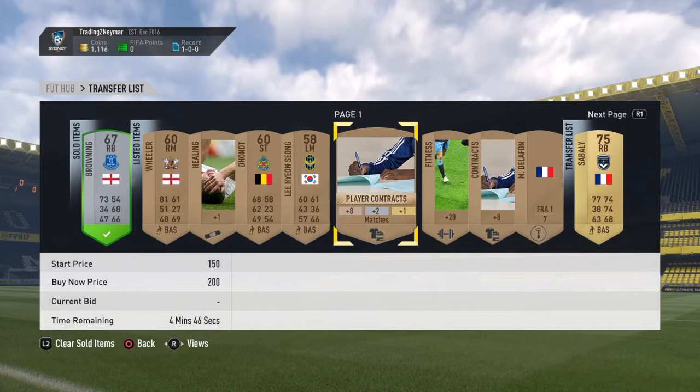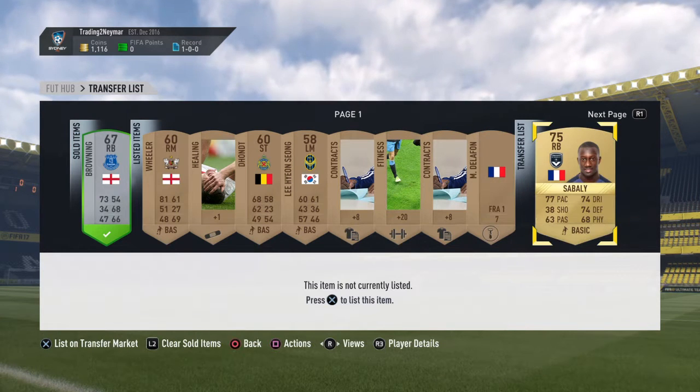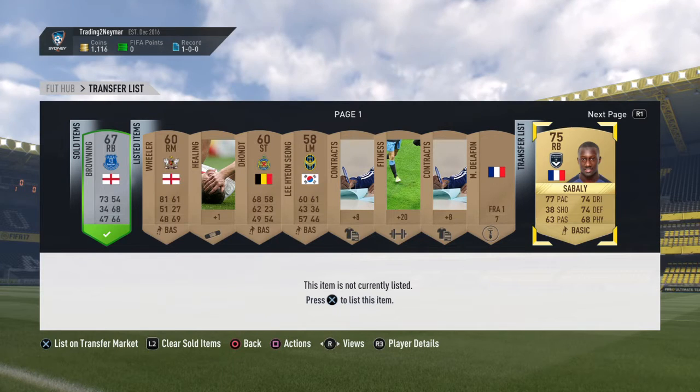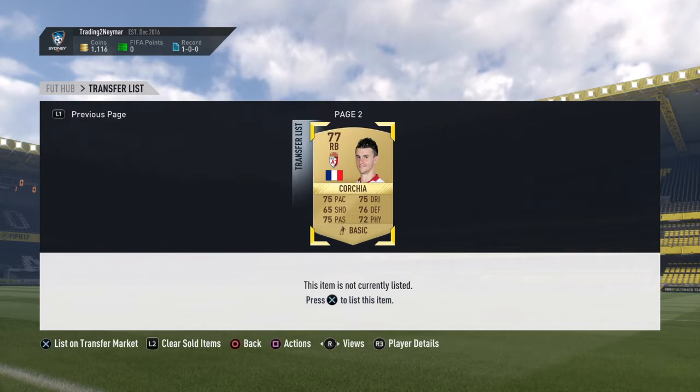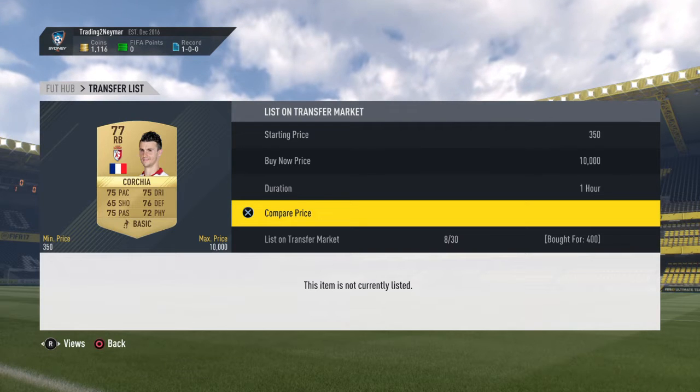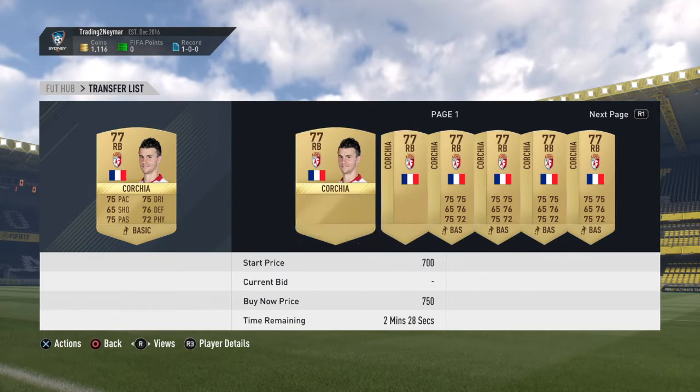I played one game to do a manager task, and out of the manager tasks we redeemed 1000 coins — so we got lucky there, that's why we got so many coins. I also picked up this player for 400 coins, I think it's Kortia, however you pronounce his name.